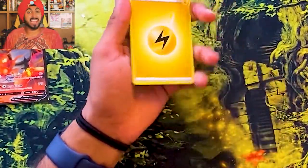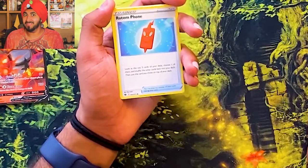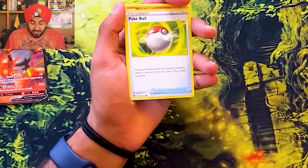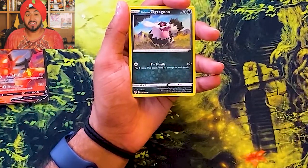And flip — we got an Electric Energy. We got a Rotom phone. Does Rotom want to be a phone? What if Rotom wants to be a vacuum? Turfield Stadium. We got Bede — he gonna beat you. We got a Pokeball, how classic. A Sizzlipede — sizzle, sizzle.